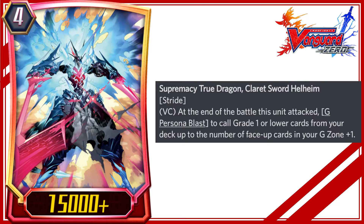Supremacy True Dragon, Claret Sword Hellhaim. Stride. VC: at the end of the battle this unit attacked, G Persona Blast to call grade 1 or lower cards from your deck up to the number of face-up cards in your G Zone plus 1.